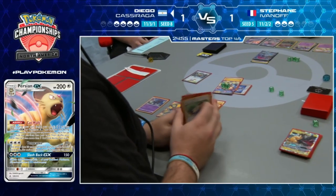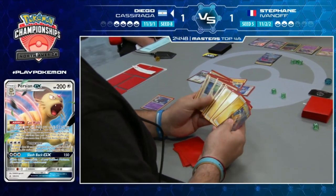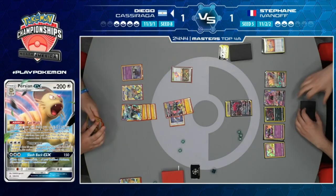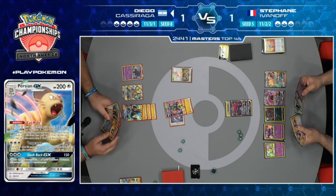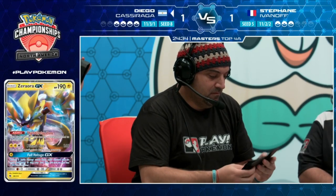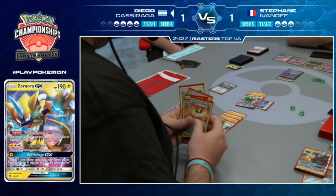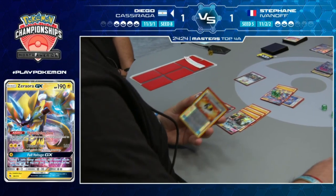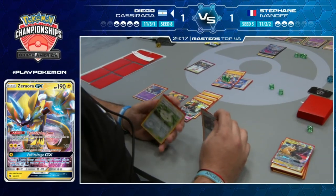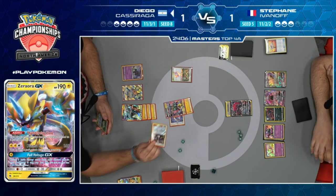We see a Riotous Beating for the knockout. Stefan goes down to three Prize cards. There was an Eater of Paradise Conservationist in Diego's hand that he opted not to play - wonder why. On Diego's turn, Zerora is sent in. He does have Guzma - if you're Diego, who do you Guzma? Maybe hope for a way to one-shot the Tapu Lele. He had one Electropower.